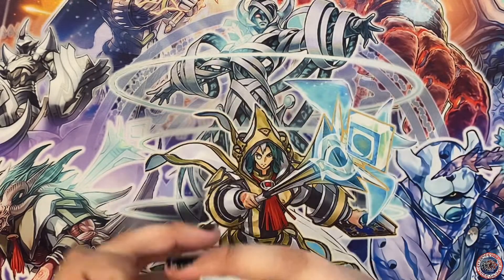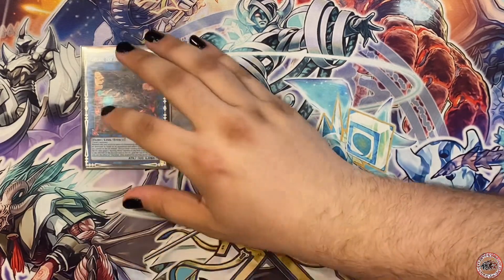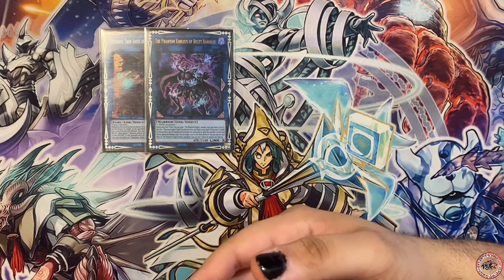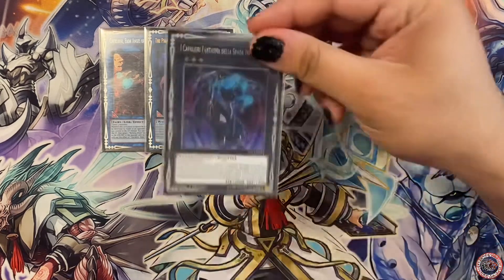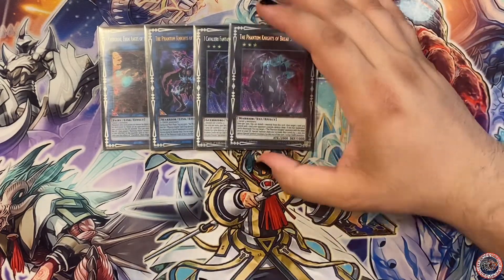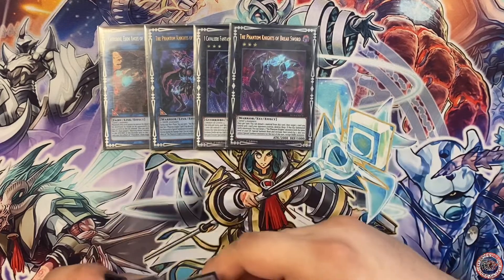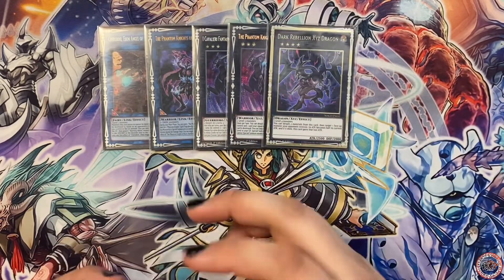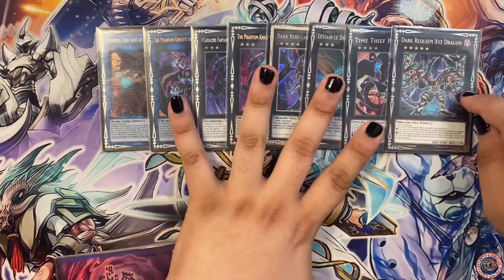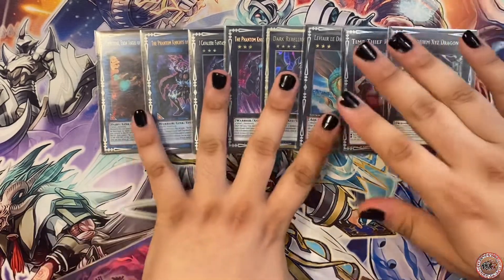Getting into the extra deck — you have to play Cherubini. I only play one Bardiche; I don't understand playing more than one. I play Break Sword at two — I normally only use one, but having a second copy is useful. I play Dark Rebellion as well. I also play Leviair, Redoer, and Requiem — the rank-five exceed. I play Time Thief because in my side deck I have the other trap card to set and activate on the opponent's turn.